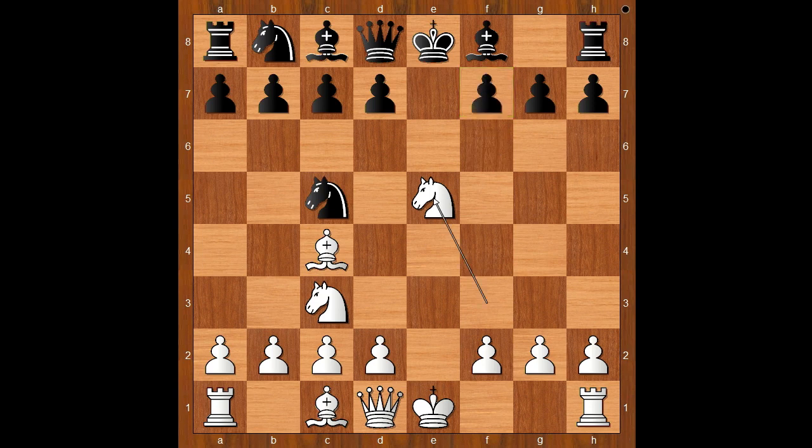F6. If d5, bishop takes on d5. So we have f6, kicking the knight back. White to move — how would you continue in this position if you had the white pieces? Taylor played queen to h5. G6, threatening pawn takes queen, and the other threat is pawn takes knight. Which piece to save? What would you do in this position if you had the white pieces?